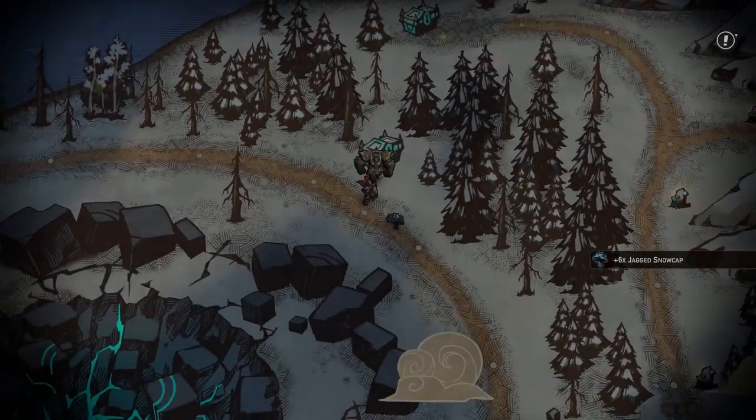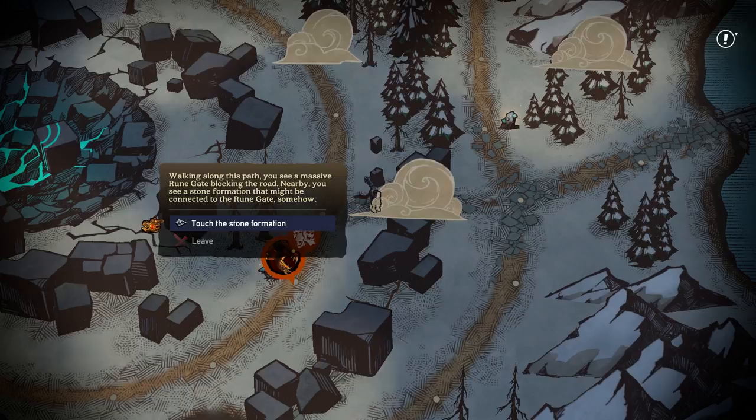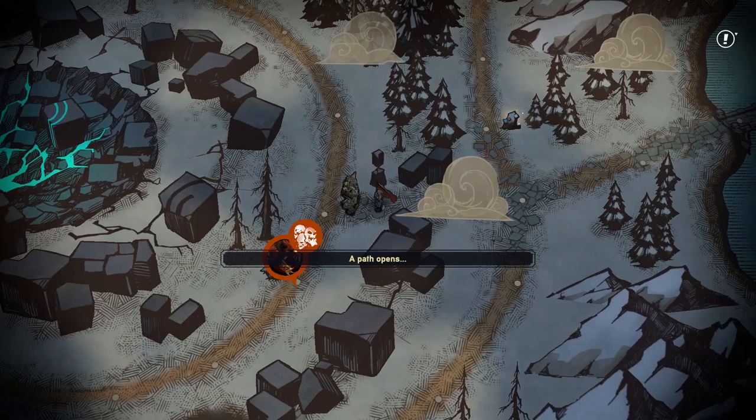A lot of mana sealed chests, so we'll... Oh, wait. Walking along this path, you see a massive runestone gate blocking the road. Nearby, you see a rune formation that might be connected to the runegate somehow. Shortcut! Sweet! I didn't even realize I had just bypassed everything by taking a loop around.